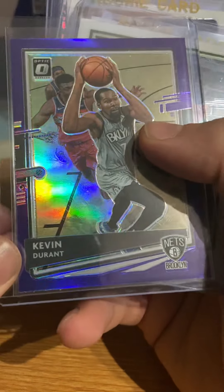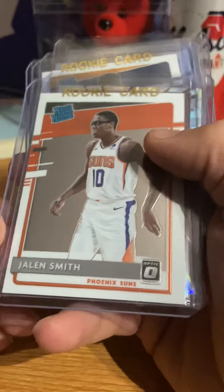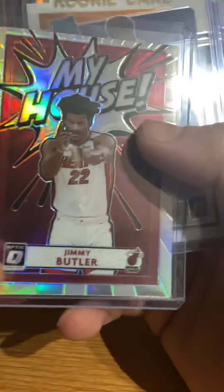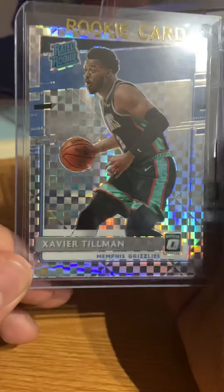We have Kevin Durant purple silver prism. We have a regular base Giannis. We have Jalen Smith. We have a Jimmy Butler silver prism again. Xavier Tillman, not numbered.